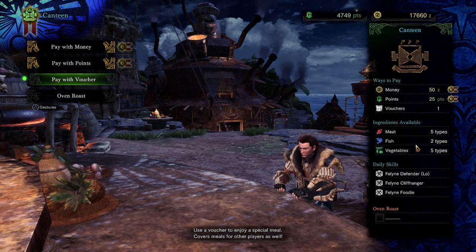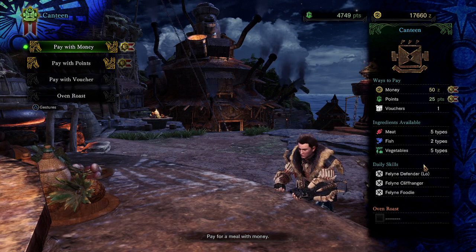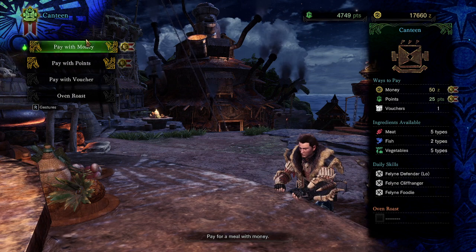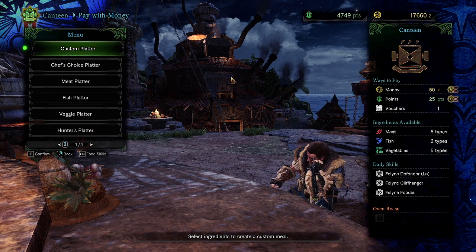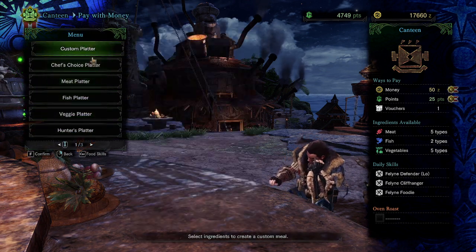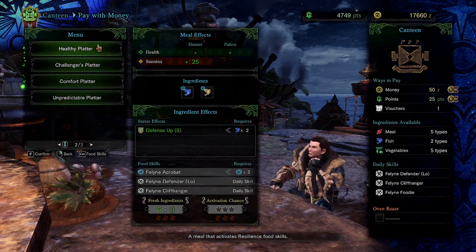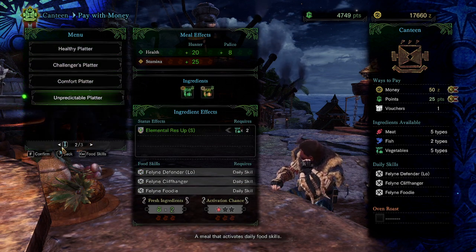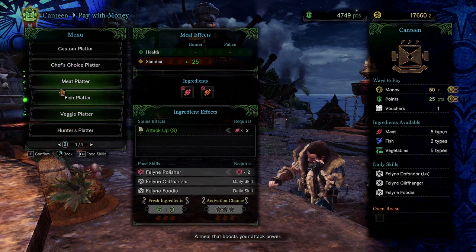These are daily skills that will kind of fill in the skills I'm not able to fill in on my skill list for now. Once I do create a food platter, the reason these will fill in is because I can only choose from two ingredients right now. That will change later in the game when you upgrade the canteen and eventually get to eat six things — six ingredients — at the same time.